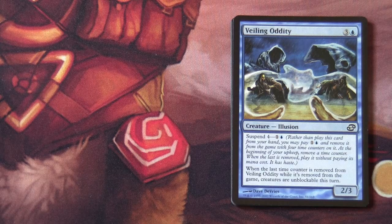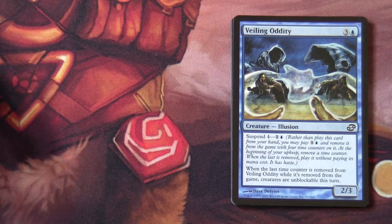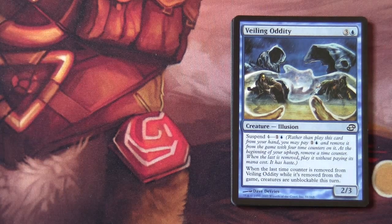We've got Veiling Oddity, a 2/3 blue creature illusion. It has suspend four — for one and a blue, rather than paying this card from your hand, you may pay one and a blue and remove it from the game with four time counters on it. At the beginning of your upkeep, remove a time counter. When the last is removed, play it without paying its mana cost. It has haste, and when the last time counter is removed from Veiling Oddity while it's removed from the game, creatures are unblockable this turn.